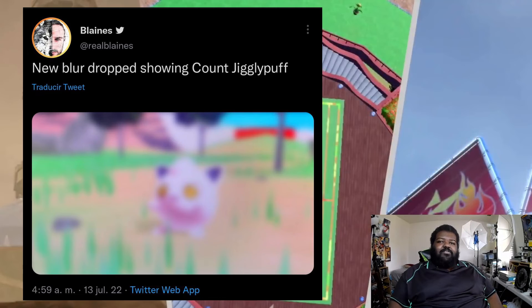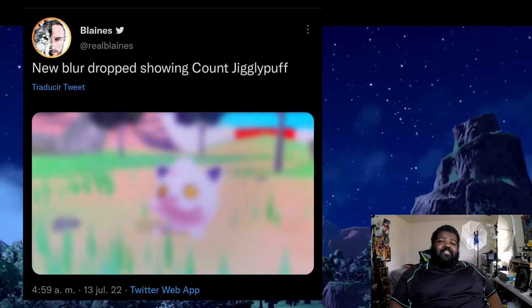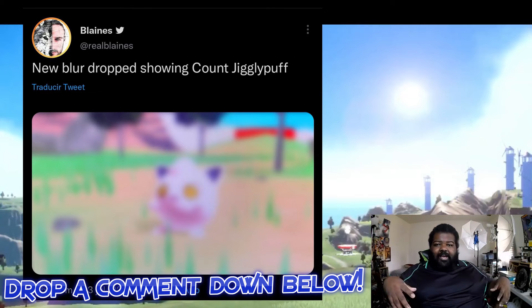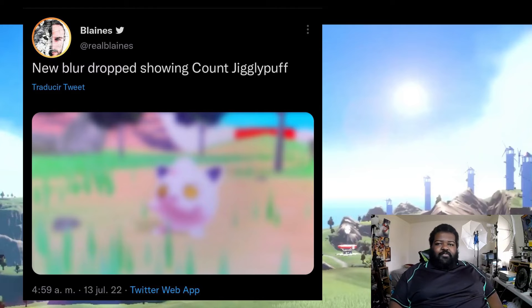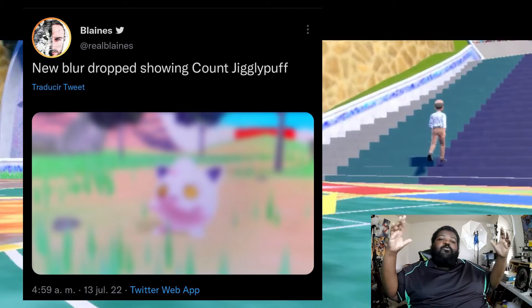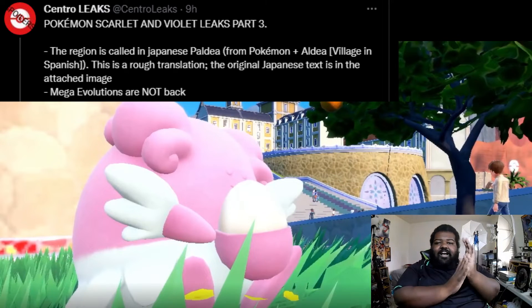Next we have another blurry screenshot, this time of a new regional fake of Jigglypuff — supposedly like a vampire version. This was actually the profile picture for the leaker's account at one point, because he keeps blowing up his account, coming back and posting, then blowing it up again. It's a Jigglypuff with yellow eyes and fangs — basically a vampire Jigglypuff, Count Puff as they call it. I think it's weird but it could be interesting.